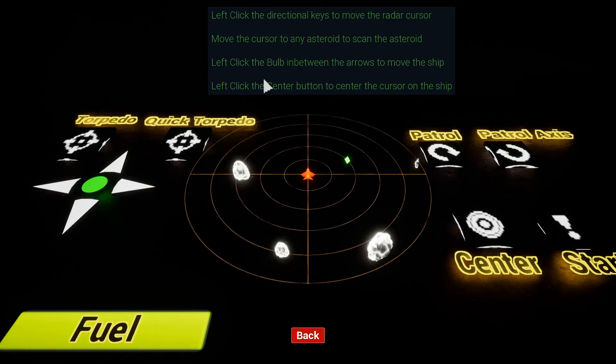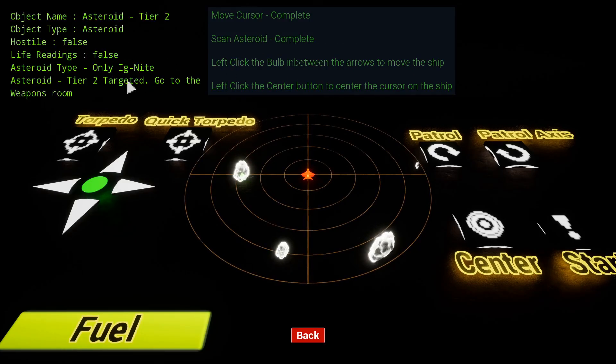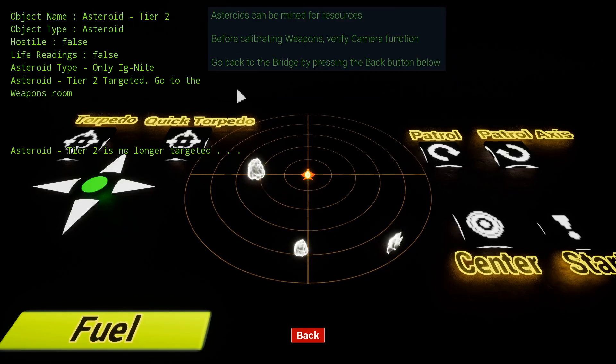For instance, this one is telling the player they need to do four things to move on. Click any directional keys — complete. Move the cursor to an asteroid — complete. It even gives a nice little scan readout. Click the left button between the arrows to move the ship — complete. And left click the center button to center the cursor on the ship — cursor centered, and it was completed.